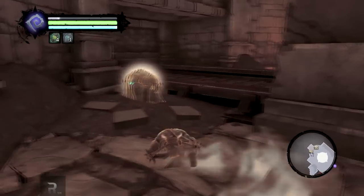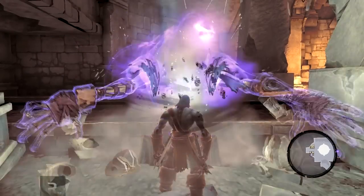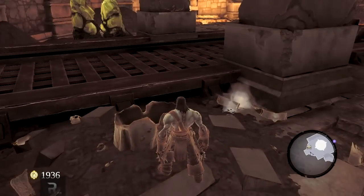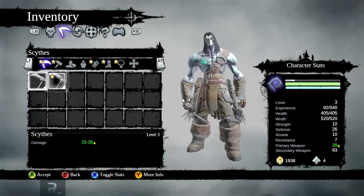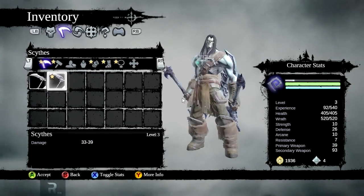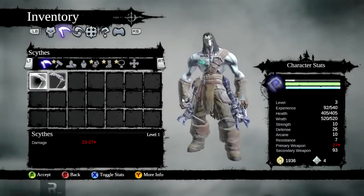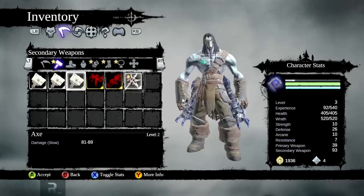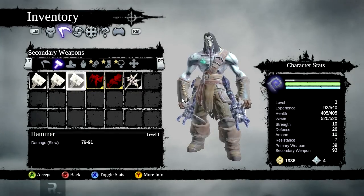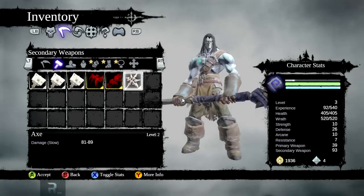I think we can go around here and pick up this chest — there's two chests by the looks of things. Oh, what was that? Scythes, I bet! Oh yes, thank you very much. They look cool — oh my goodness, look at the art design on those, very nice. Wait a minute, there's some other stuff I picked up. An axe — 81 damage, 81 to 89.